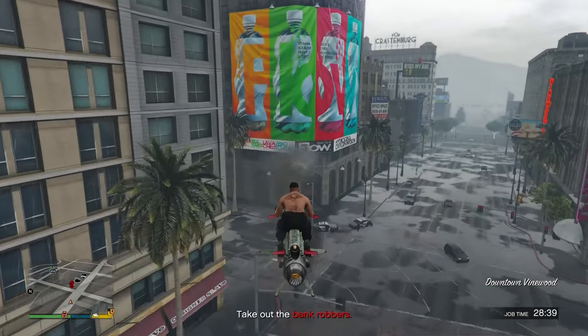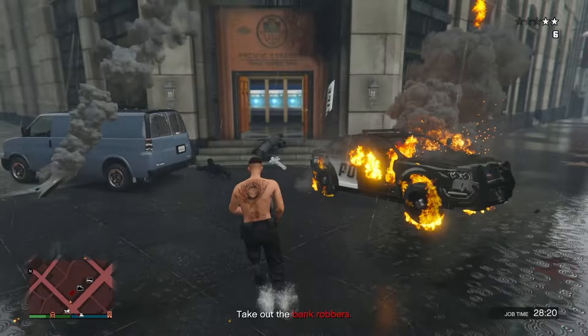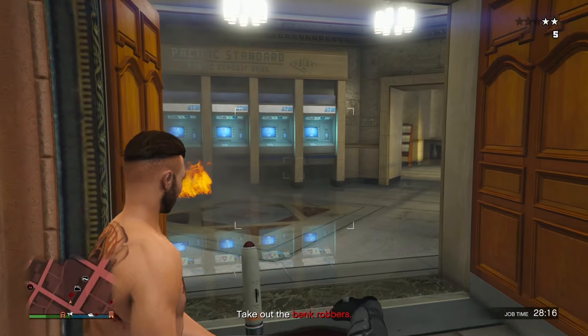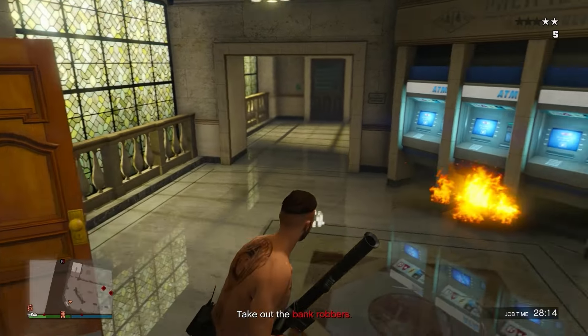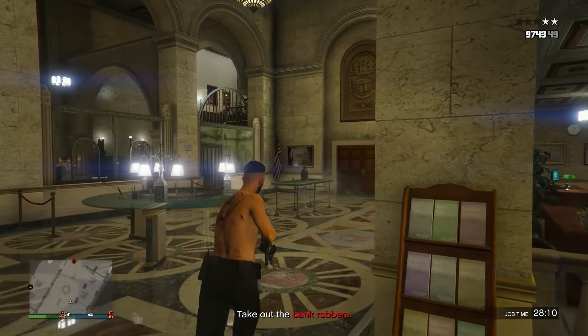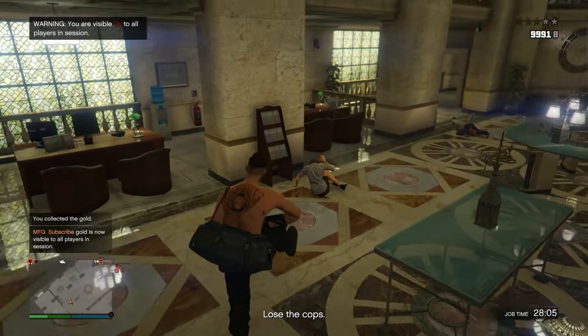Now just kill everyone. You don't need an Oppressor for this but that's what I used — I just blew everything up. Make sure you kill the juggernaut using explosives. Then just kill the bank robbers and pick up the duffer bag — you'll see the prompt 'steal the gold.' You've now picked up the duffer bag. Keep watching because I'll show you how to actually save this.